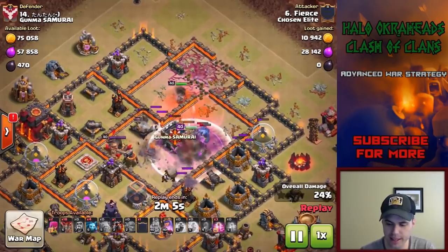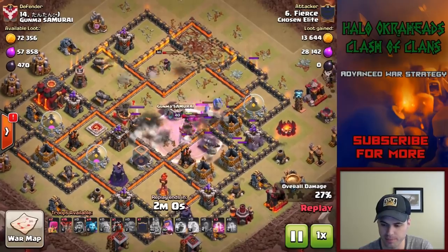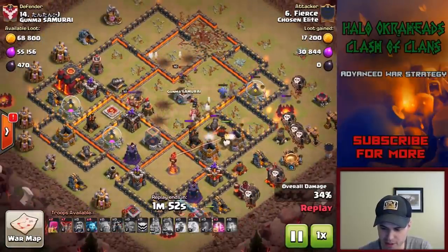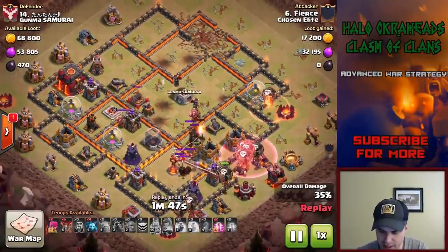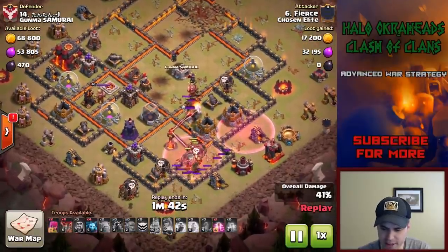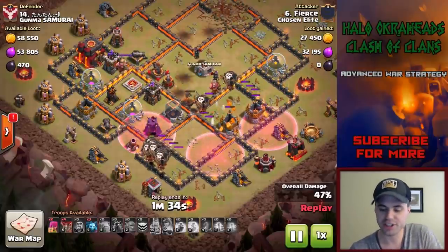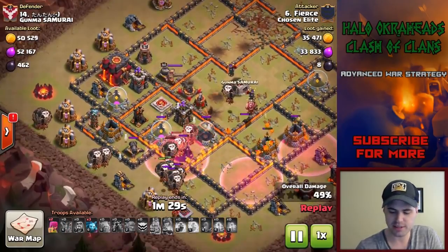Maybe you already knew that, or maybe you didn't - I don't know where you are in the game. I know a number of you know strategy already and are up to date on it. But look at how much value she got - took down quite a bit. I think this one failed just because the air portion just wasn't quite there - a little mistakes here and there on funneling issues. Those sort of things happen. This might have been a fresh hit on this base. Just a couple of mistakes, but it doesn't matter.